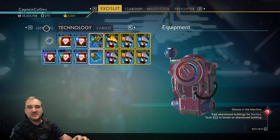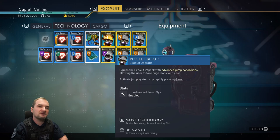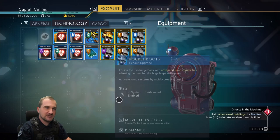For modules that you get with blueprints or buy from the Anomaly, you can only have a single one of each type. For example, the rocket boost is only available once — you build it once and place it wherever you want, and that module works.